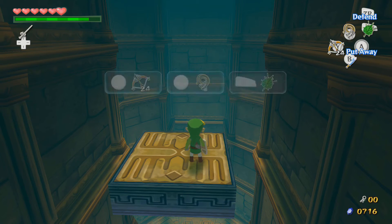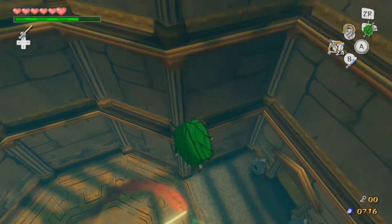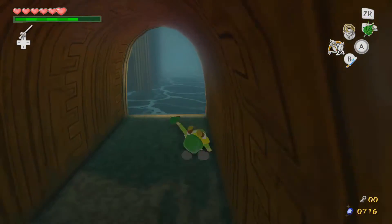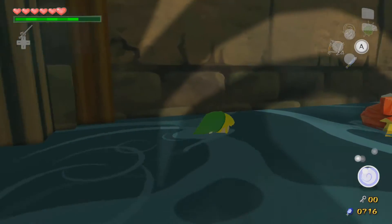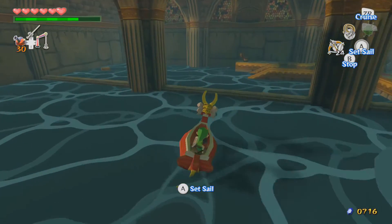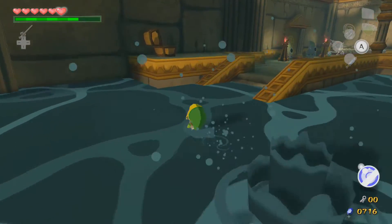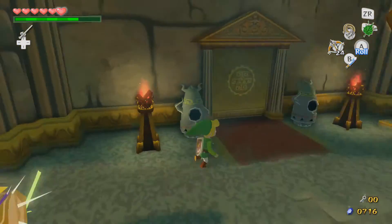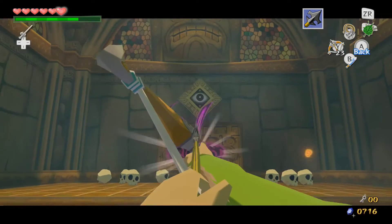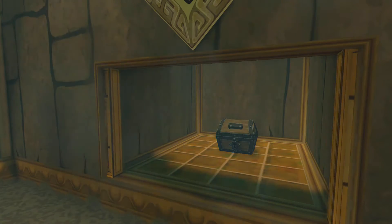Let's get our leaf out so we can just not care about the stuff down there. Oh no, the beamos is trying to get us. Now we can go on down here. Ignore this one and we just go on in so that we can shoot the bubble and shoot the eye. And there's a treasure chart waiting for us.